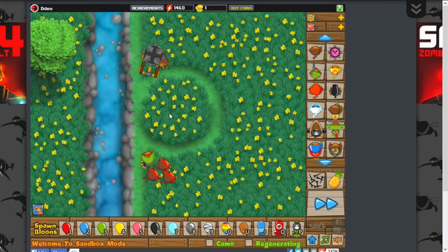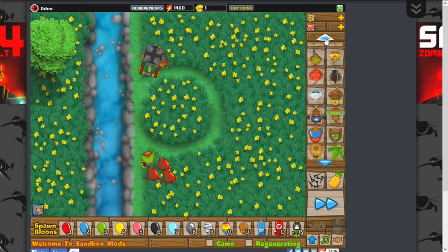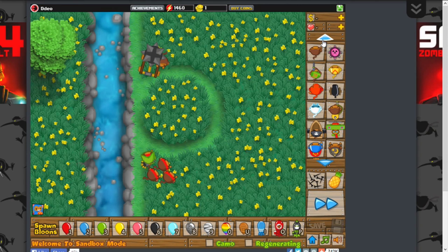The towers you have are: Q, W, E, R, T, Y, and A, S, D, F, G, H, and Z, X, C, V, B, and M. So those are all the tower hotkeys. As you can probably see, it's pretty much like three quarters of the keyboard: Q, W, E, R, T, Y, A, S, D, F, G, H, and Z, X, C, V, B.